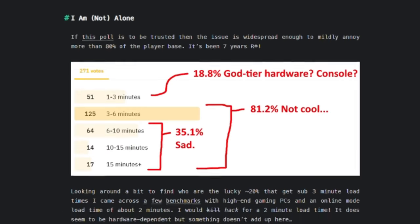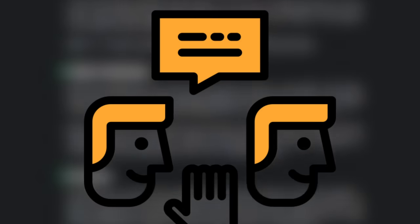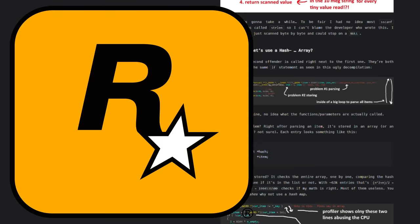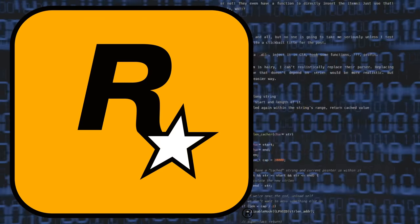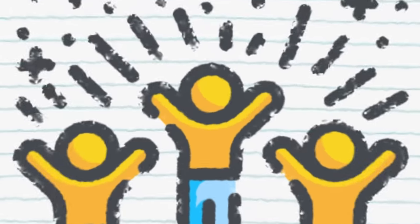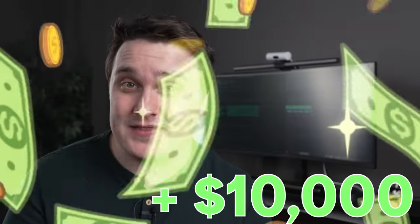Absolutely insane. The article that Toast wrote was written in 2021 and went viral across tech communities online. So much so that Rockstar actually found the post and implemented a patch that fixed it in their system. When tested, similar results were found. Even better, Toast was awarded $10,000 for finding this bug. Well deserved.